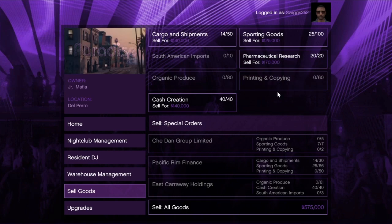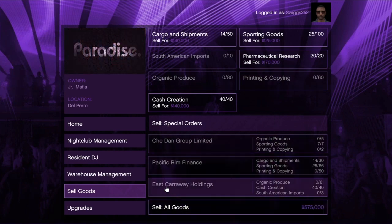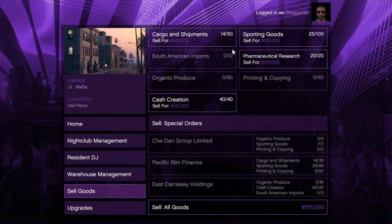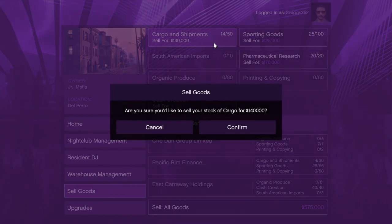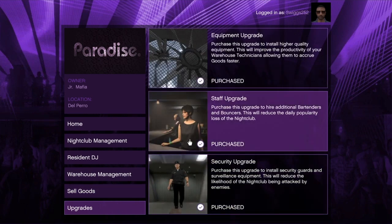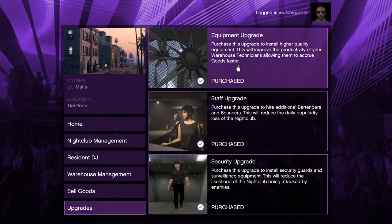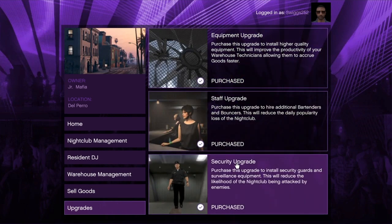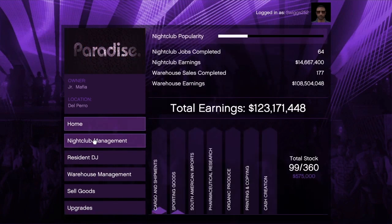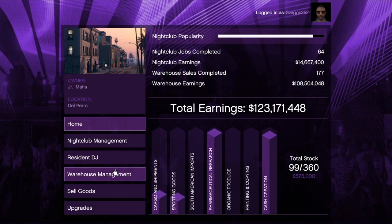Now onto the sell goods screen — you can actually sell your product individually, in package deals, or you can sell the whole thing as one unit. It's pretty much self-explanatory; whatever you need to do at the time you can do it. For upgrades, like every other business, you want to go from the most expensive upgrade to the least expensive, because that's what you need to make the most money.